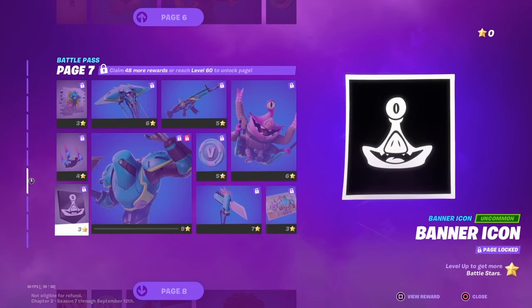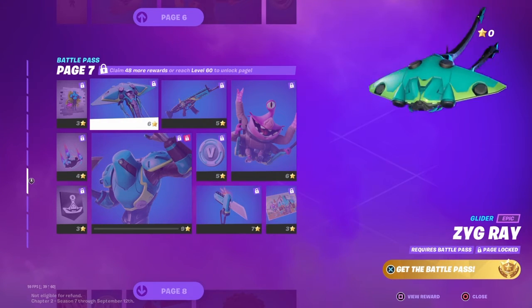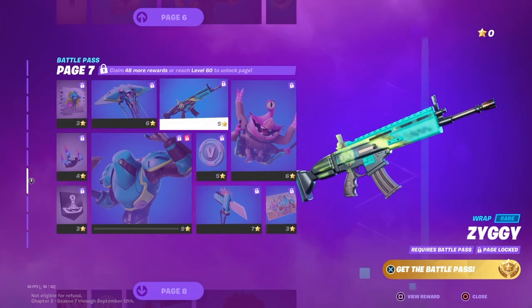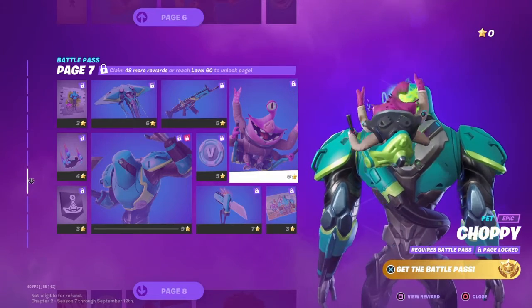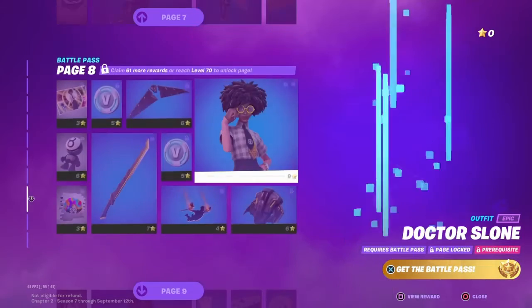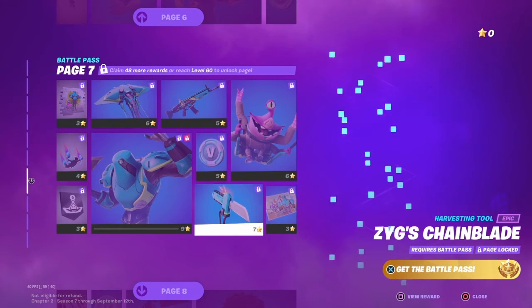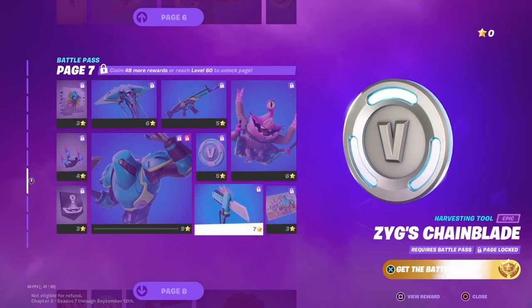Page seven: Stand Together spray, Light Stream contrail, banner icon, Zig skin, Zig Ray glider, Ziggy rap, Choppy — wait, is that a pet? Oh, that is a pet, that's cool. Pluxarian Gothic, Zig's Chain Blade, and 100 V-Bucks.